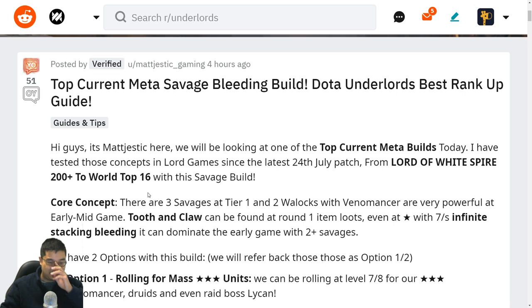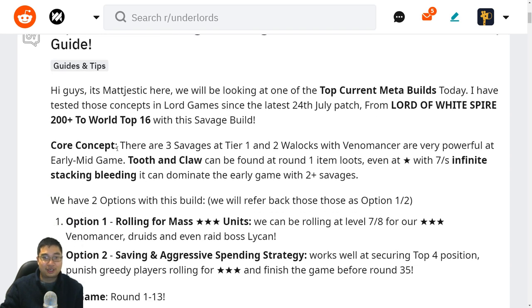To start, the core concept is that there are three Savages at tier one. Two Warlocks with Venomancer can easily be one of the dominating forces of healing and sustain. Tooth and Claw can be found starting at tier one with item luck, and even a one-star Tooth and Claw with seven seconds of infinite stacking bleeding can really dominate the early game with two or more Savages.